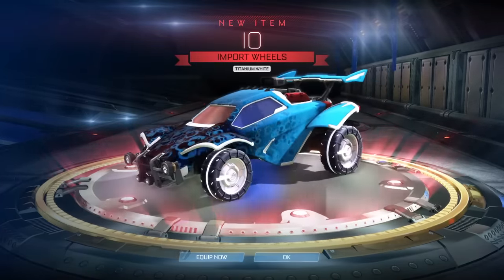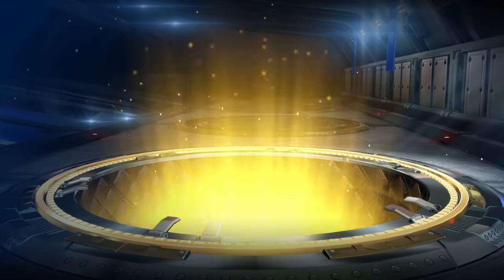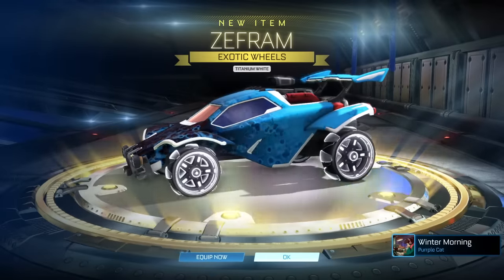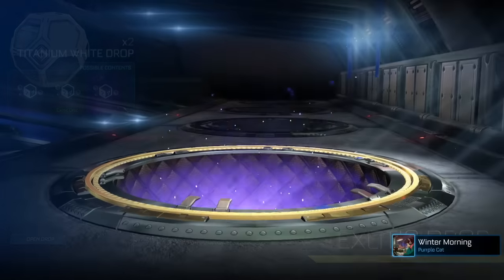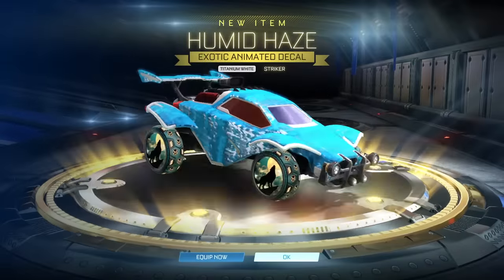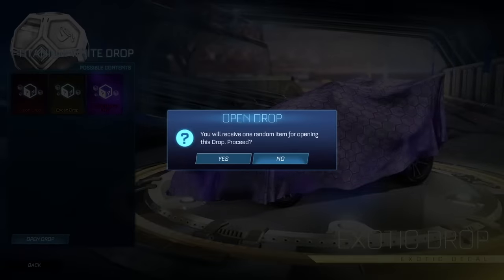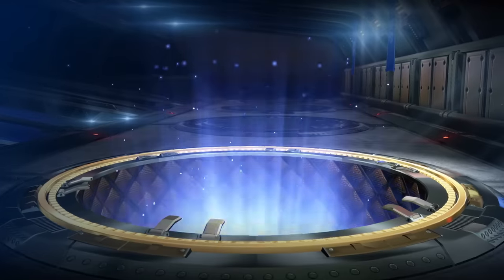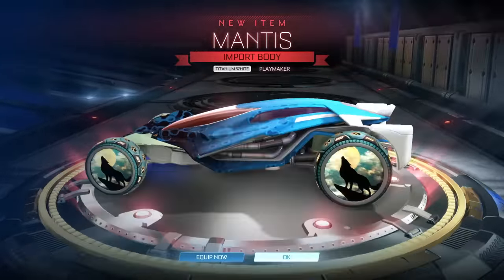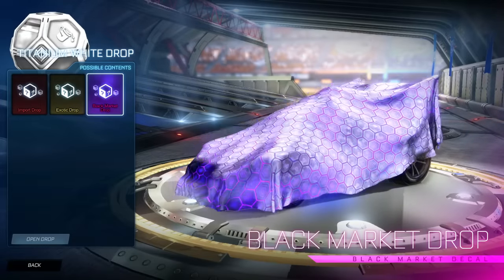Import — that's another eSports wheel, we don't care about those. Three titanium white drops left to go. Let me know in the comments what other drops you'd like to see. White Zephyrams — not too bad, they're quite an old item. Two more to go — I reckon this will be a black market. Humid haze in titanium white. And the final drop, ladies and gentlemen — it's an import to end it off, and it's another titanium white Mantis. There we go, we'll take it. That has been the titanium white drop.